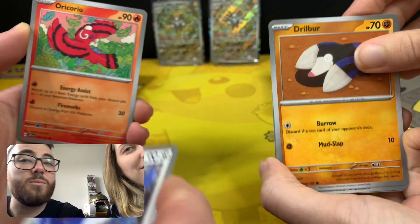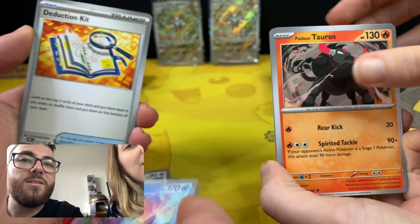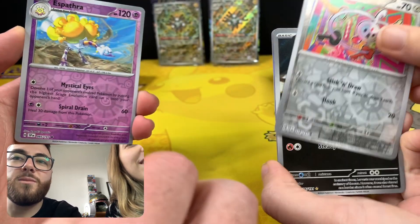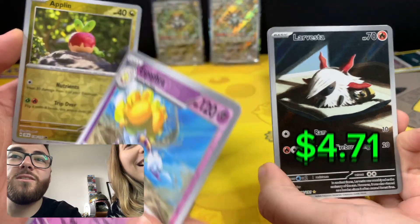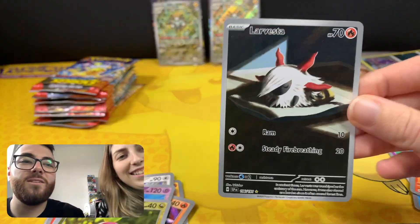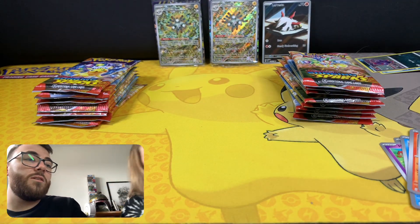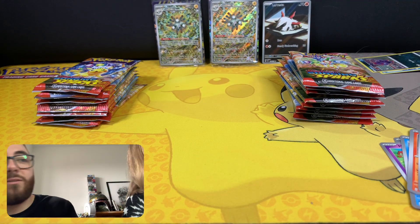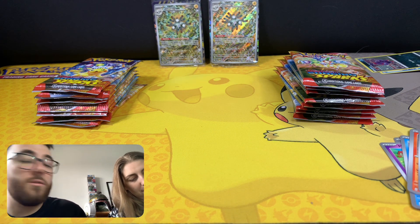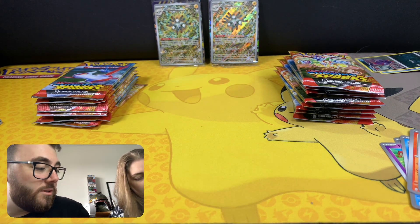There is obviously the Latias special illustration as well. I wonder if we'll be able to get the same pack run like we have done in the past. Oh, Clefki! So that's a 1-0 to you, definitely. Look at it, so cute. We are using Hidden Fates sleeves at the moment because I don't have any of the clear ones. So I am 1-0 down, which is fine.